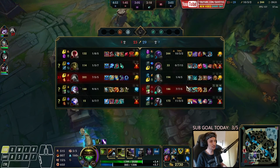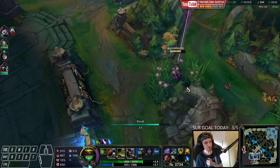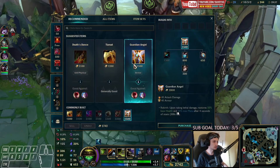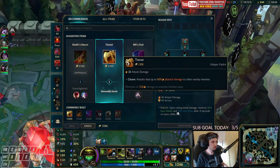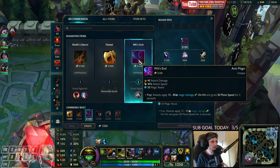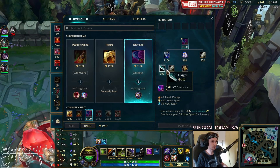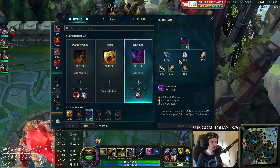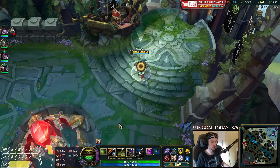2700 gold to spend right now. I will go back to base again — we've got TP up but nothing is happening anyway. Let's get Guardian Angel here. We have one more item we can buy and I'm thinking Wit's End specifically. Just Kassadin right now — Kassadin hurts right now, this guy's about to reach level 16, he's gonna be massive. If you go for Wit's End he's not gonna do that much damage on us anymore.